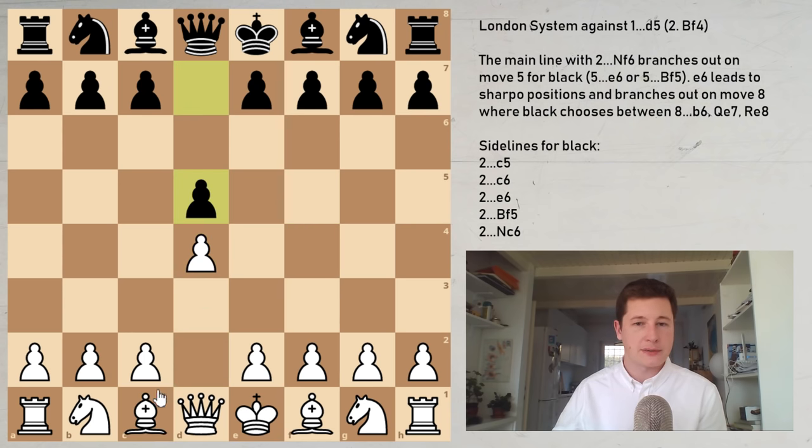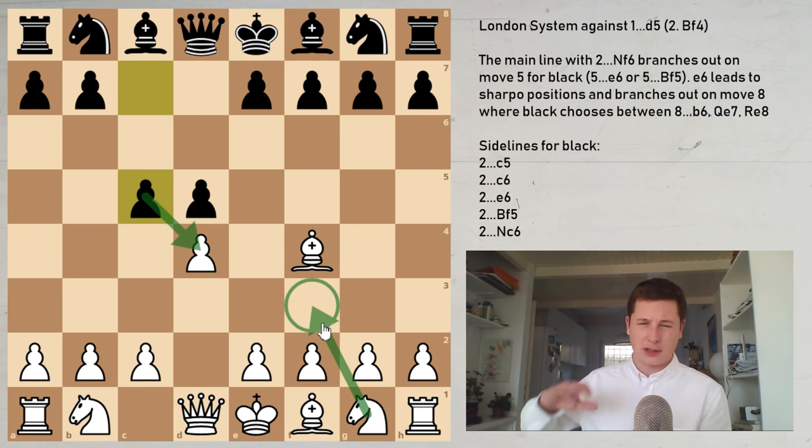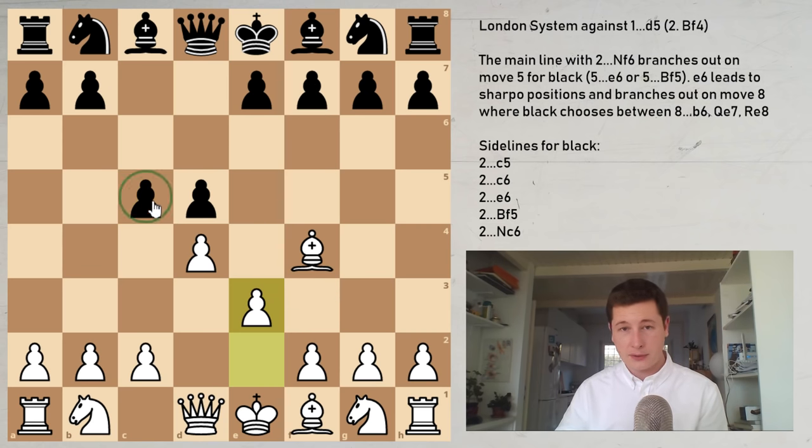After bishop f4, if black tries to avoid your London system with c5, the main move is e3. You need to start developing — the knight is not on f3, therefore taking on d4 doesn't have to be done by the knight. If you play knight f3, you transpose to a weird variation where after cxd4, knight d4, black again goes for f6. After e3, you are ready to recapture with the pawn, your center is solid, there is no e5, and it's quite simple to play.